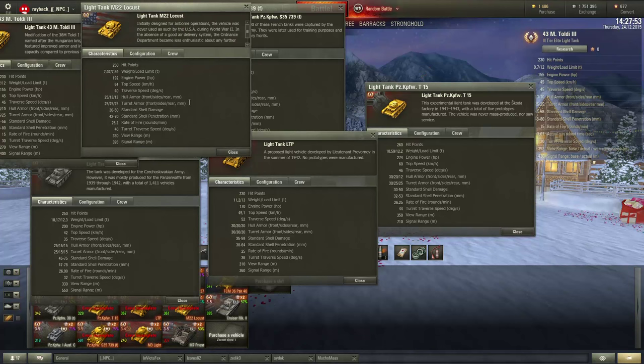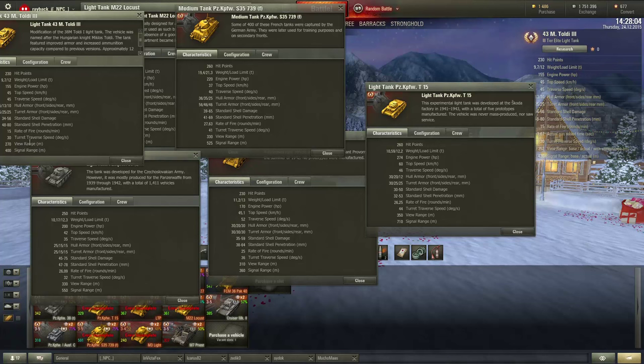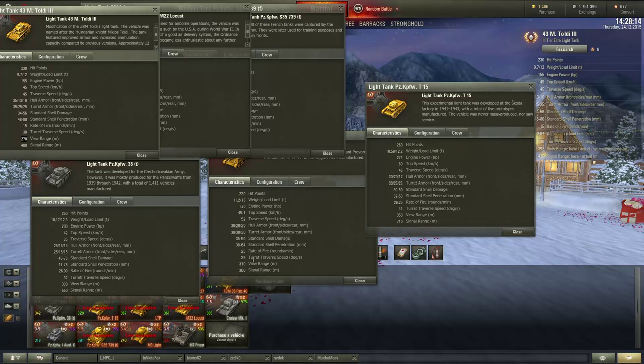The Toldi's view range is shit — worse than any other tank at this tier, worse than any other by such a huge margin. How is a light tank supposed to work when it has no view range? How? Tell me, because I want to know. How are you balancing these tanks? How in the hell does this have less view range than a tank that has limited matchmaking and is the same tier, but by 40 meters?